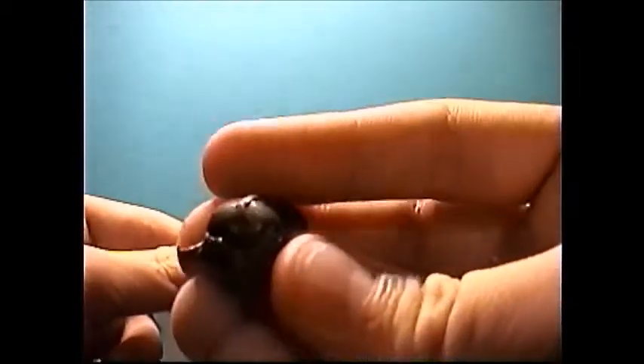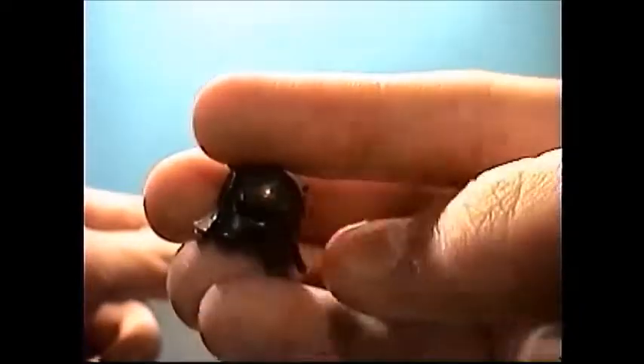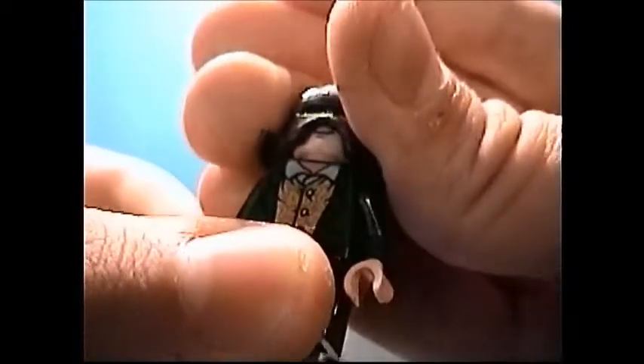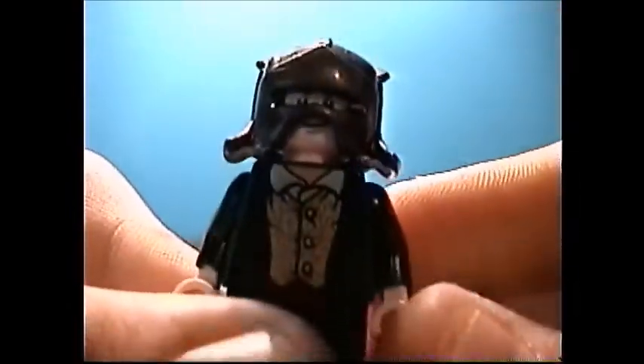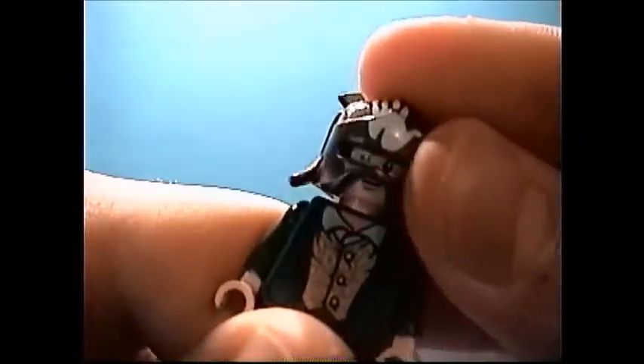Next we'll look at some head armor — helmets. This is the Uruk-hai helmet; there are two versions. This is the more boring one — it's just got a little slit for the eyes and a little crest on top to make them look more menacing. You can still see out, and you can even see his eyebrows and his mouth. You don't have to worry about the nose because LEGO minifigures don't have a nose. The more exciting version comes with the White Hand of Saruman — it only comes in two sets: the Orc Forge, which is hard to find, and the Tower of Orthanc, which is both hard to find and extremely expensive. But I do have it, because I'm a LEGO Middle Earth freak.